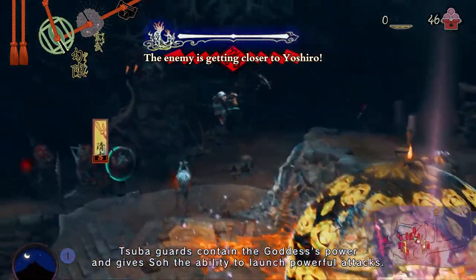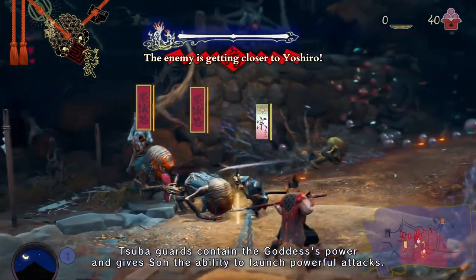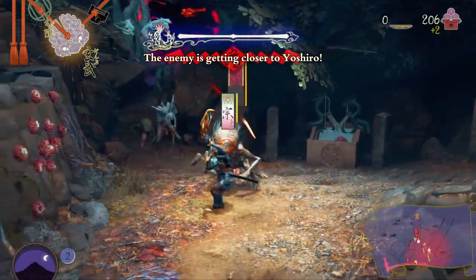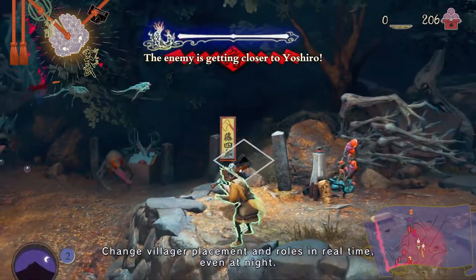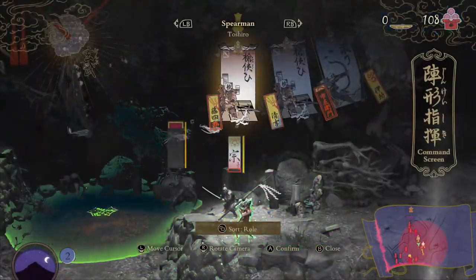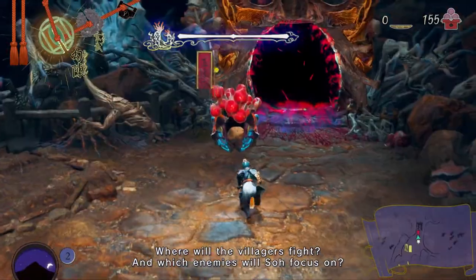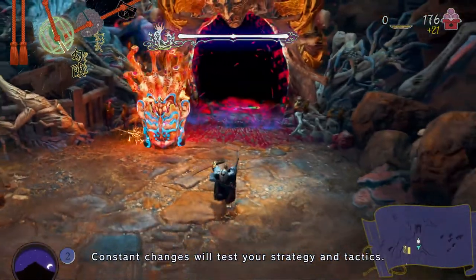Tsuba guards contain the goddess's power, and give Sol the ability to launch powerful attacks. Change villager placement and roles in real time, even at night. What placements and roles will be most effective? Where will the villagers fight? And which enemies will Sol focus on? Constant changes will test your strategy and tactics.